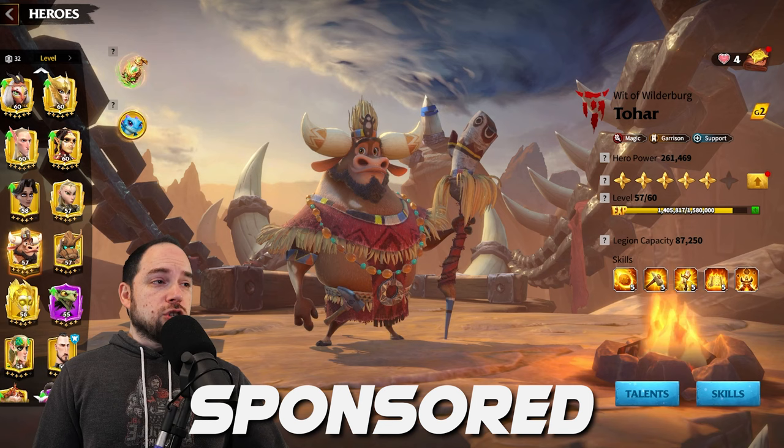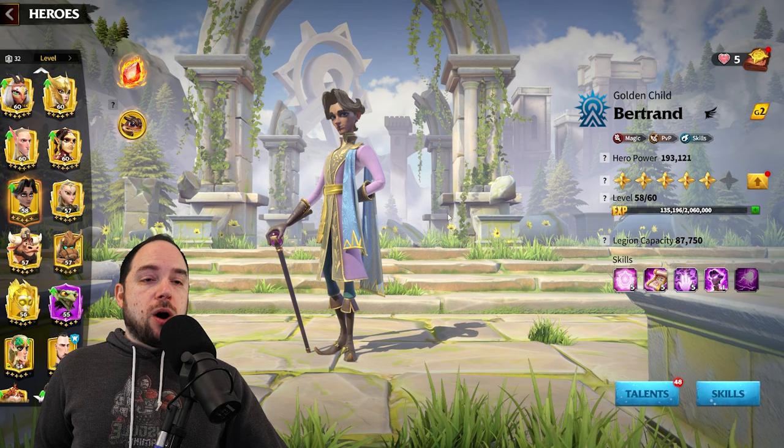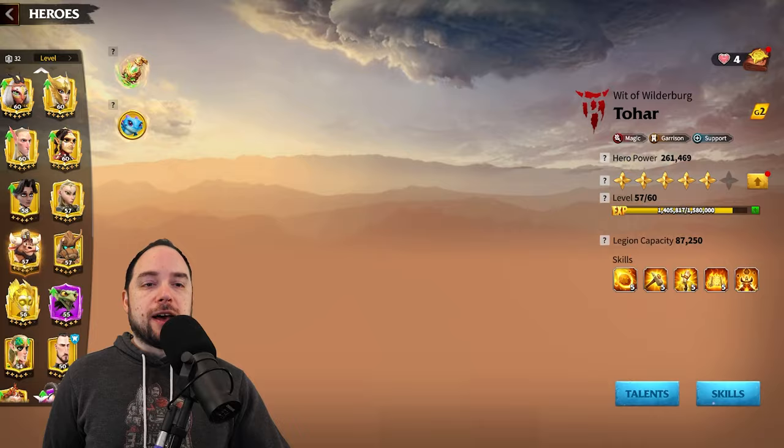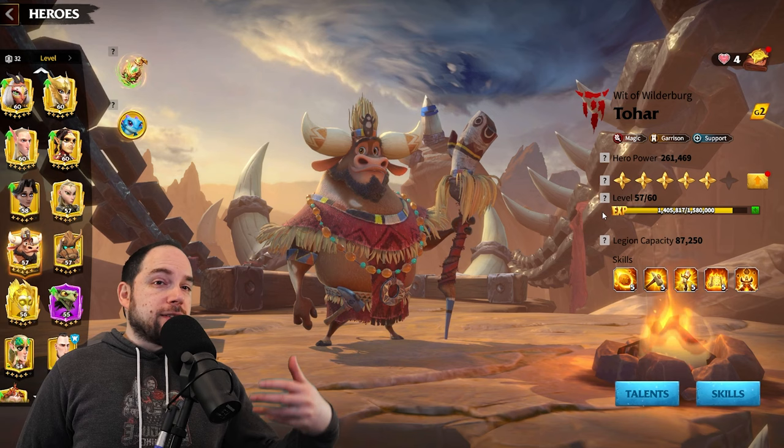Tohar recently got a buff that dramatically changes his power level. I maxed him in preparation for that buff. I've been using him with Bert at 5-5-5-1, and the results have been fine, but about three-fifths the results I get from my Lillian Velen. Tohar is a single-target damage dealer, and his damage is fine, but it doesn't match area-of-effect damage in big fights.